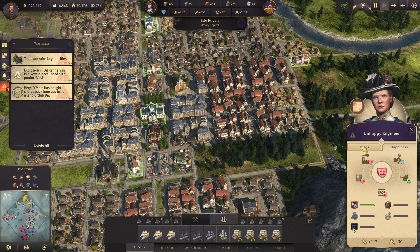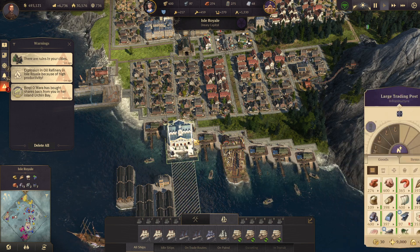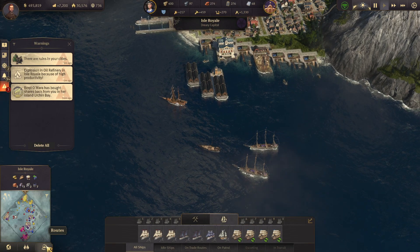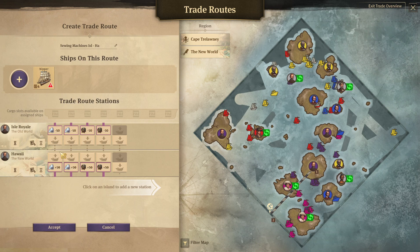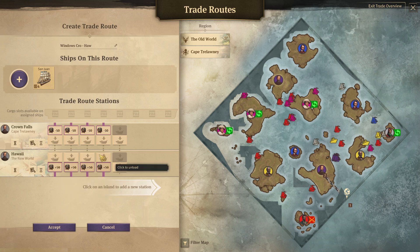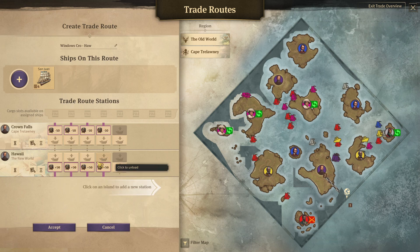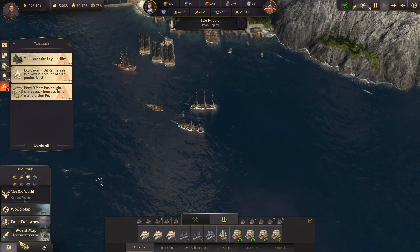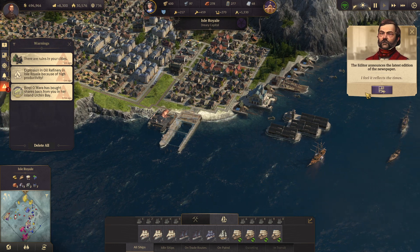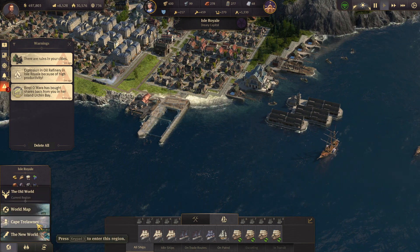The biggest population here I believe is artisans and engineers. My engineers aren't the happiest due to propaganda and luxury — they don't have any luxury. The rum here is gone of course — the rum here is never doing that well. Rum most of the time is the largest issue. I just can't carry enough here. This trade ship is full on rum — just 200 of it. I'm hoping that I get to accomplish my goal here. We're almost at the end of the episode, but we are at 68, so as long as I'm building my first steam cargo ship, I will be happy.